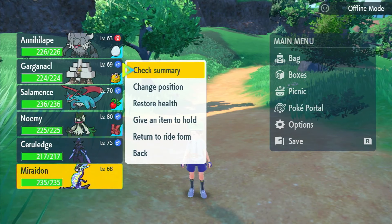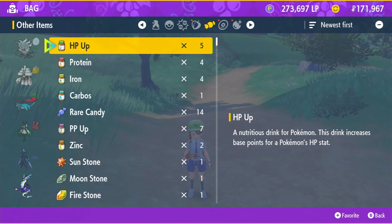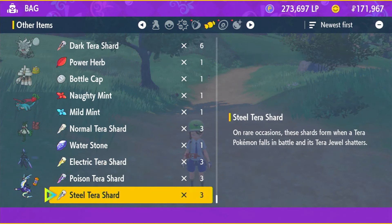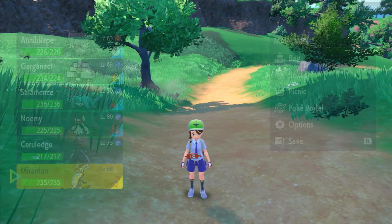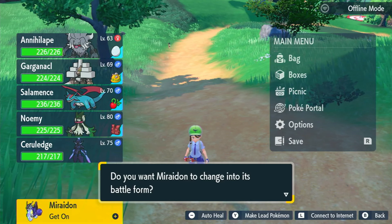To start, put Mirrodon or Karyodon into battle form. Then give it the item you want to dupe — I gave it a booster energy, which I only had one of, just to show how it works. This part is important: summon Mirrodon or Karyodon again once it's holding the item, and then put it back into battle form.